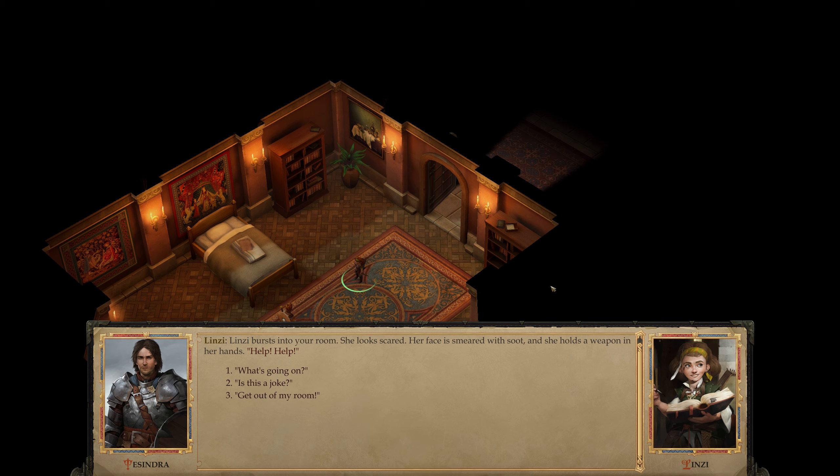She looks scared - her face is smeared with soot. She holds a weapon in her hands. What's going on? The mansion's under attack, we need to help. Some villains broke in and started killing everyone. We have to help the guards fight off the attackers, or we'll all be cut down one by one.